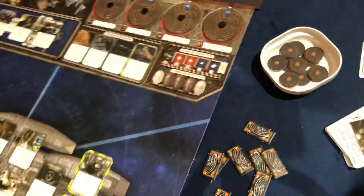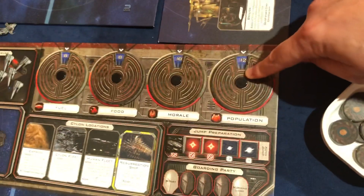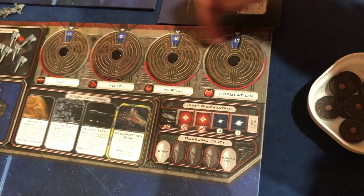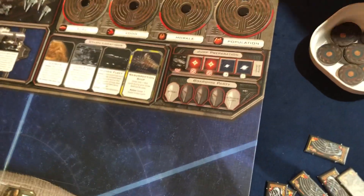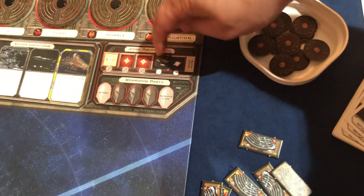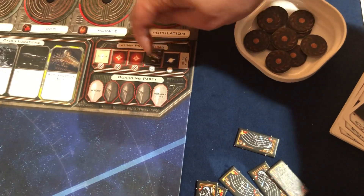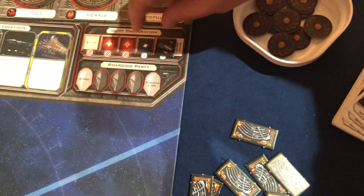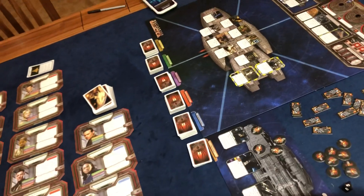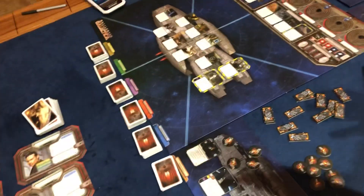We also have our resources up here: population, morale, food, and fuel. If any of these go to zero, the humans lose. This is our jump tracker. We start preparing for jump, and when we get to a certain point we can jump but there's a risk. The risk gets lower as we progress, and then there's a safe jump. If we go off the edge, it starts over. The goal of the game is to get to Earth, which is 10 jump spaces away.